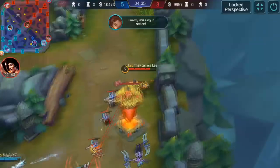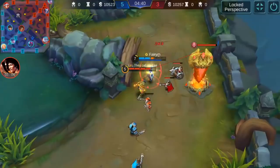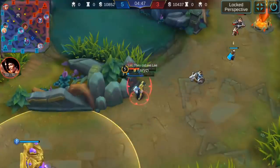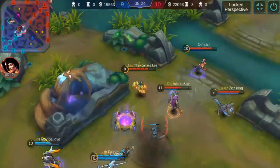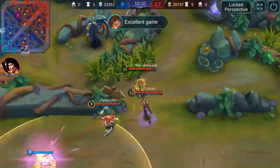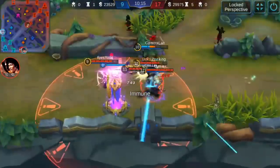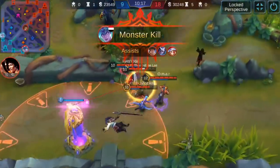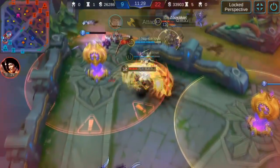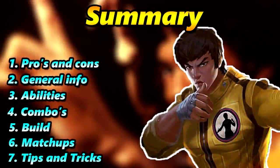Welcome to the Shu guide. In this guide you will learn how to play Shu perfectly, because Shu is at the moment, in my opinion, the strongest tank. He can dominate the game, dive you under a tower, and you have nothing to do against it. As you can see, Shu dives with the immunity dash and just kicks the enemy to your team — that's how you get easy kills.